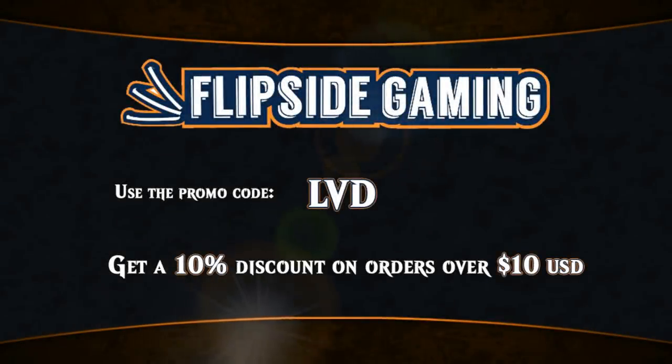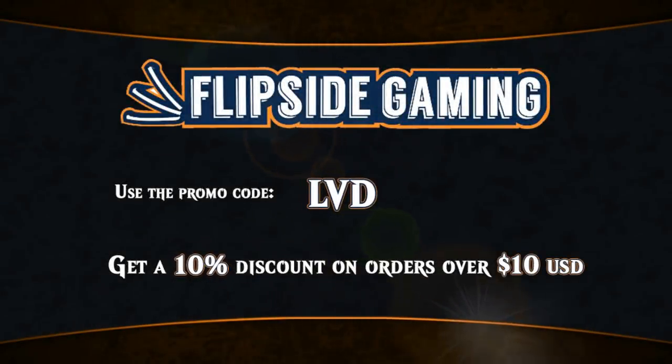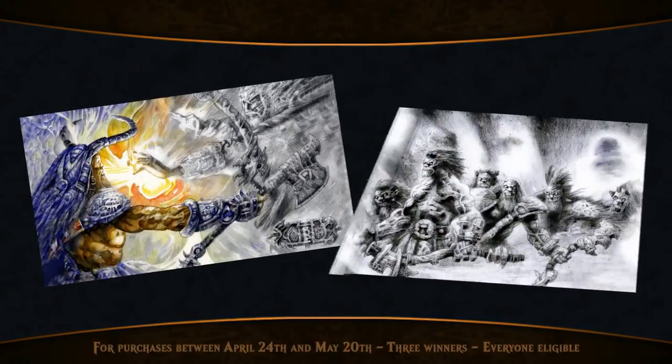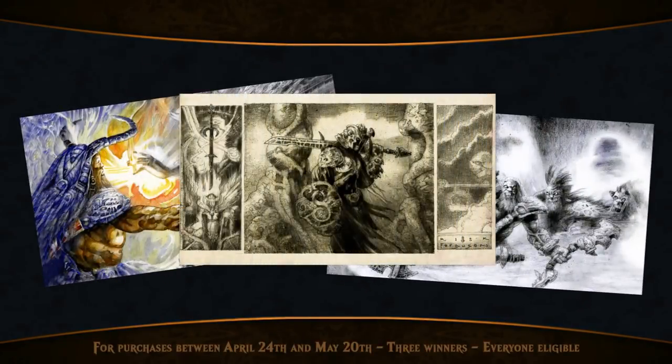At FlipSideGaming.com you can use the promo code LVD to get a 10% discount on orders over $10. And now you also get automatically entered into the Richard Cain Ferguson playmat giveaway.